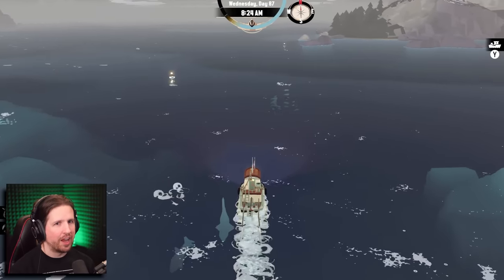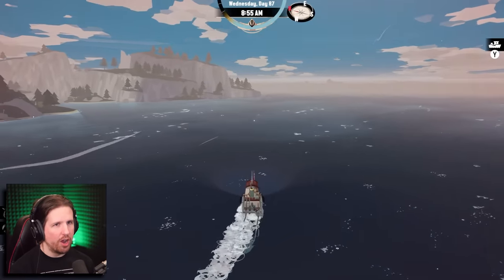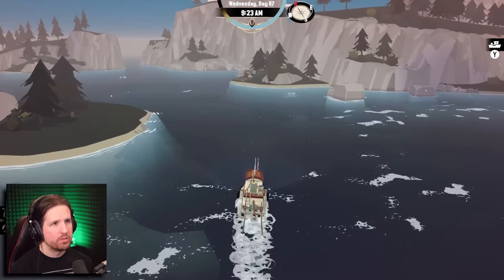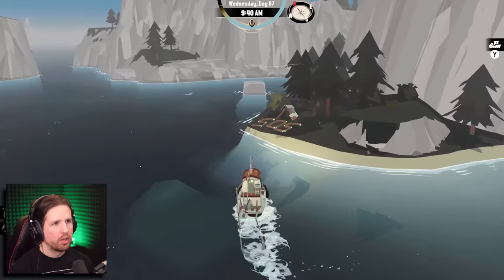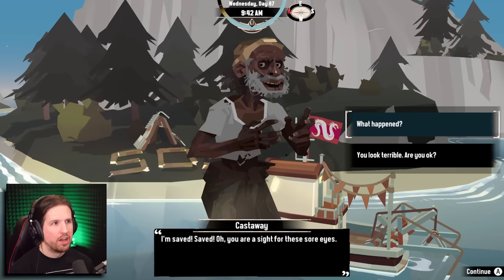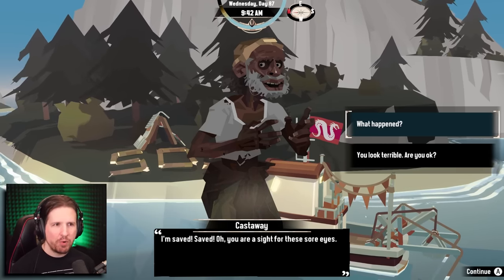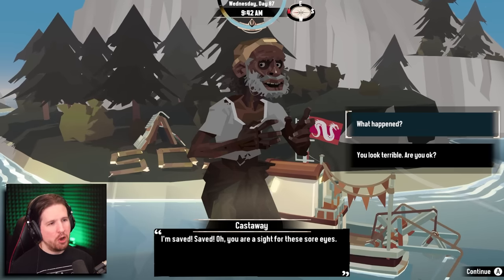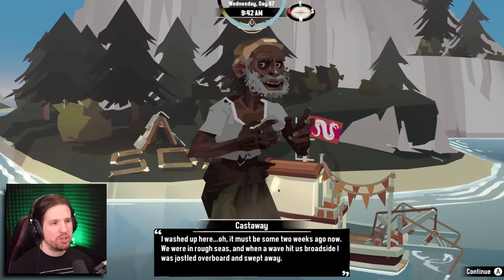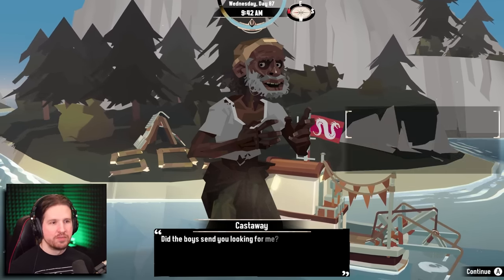Alright, we gotta go out into the open ocean now — it's our big dream. Check how fast we go! Okay, so these islands back here... wait, did I interact with this before? SOS! Oh my god, I think I found the last quest! That's so funny — I was like let's look for the last quest and then we find it right away. 'I'm saved! You're a sight for these sore eyes. What happened? I washed up here about two weeks ago. A wave hit us broadside and I was tossed overboard.'